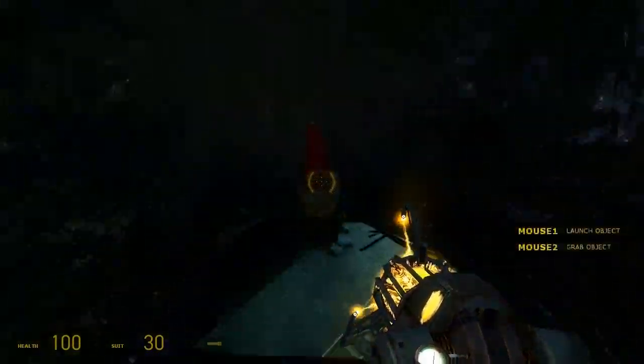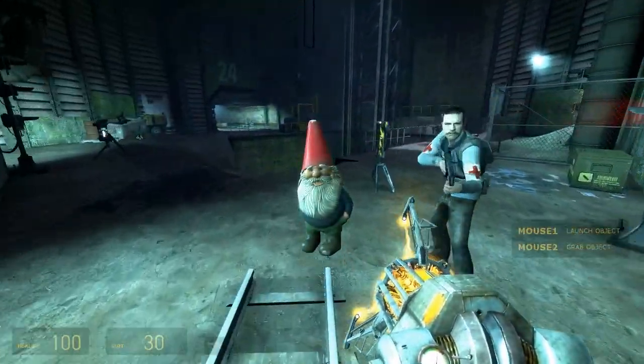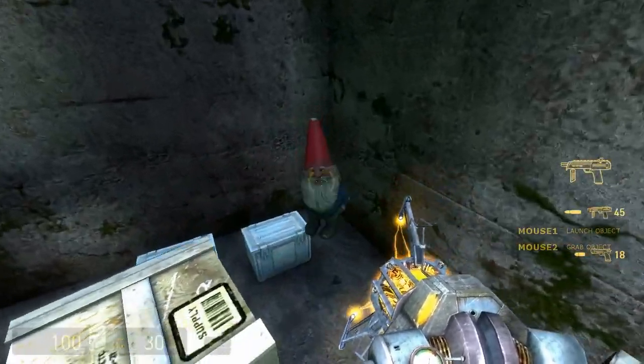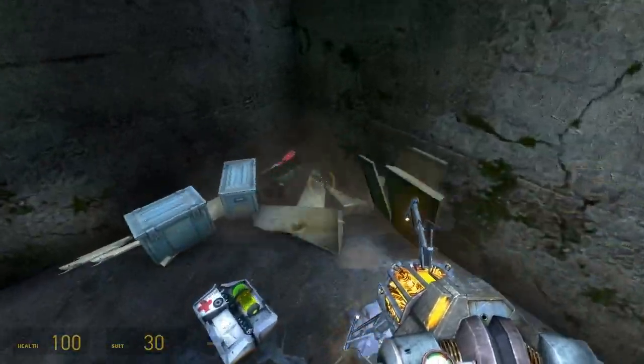There is a gnome checkpoint coming up right here. When you get to this point of the game where you have to help Griggs and Sheckley defend the vortigaunt from the antlions, you can put the gnome right down here in this corner where the ammo supplies are. You won't need to worry about the gnome until you get back here later in the game.